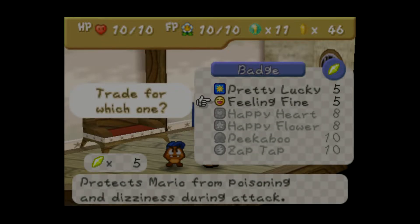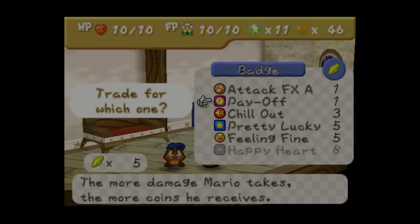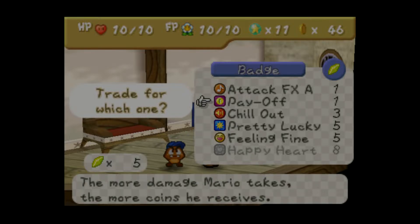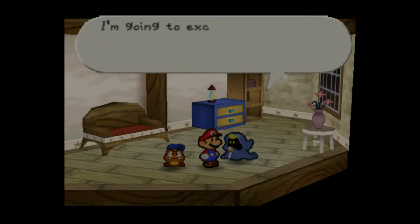Feeling Fine protects Mario from poisoning and dizziness from an attack. Pretty lucky — it makes enemies sometimes fail to attack. That's a good badge. But since we're looking at the options, I'm going with Chill Out because it keeps you from getting hit by first strike. That's a good badge.